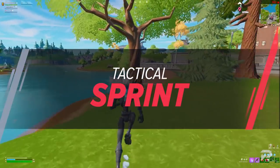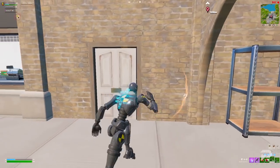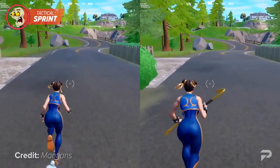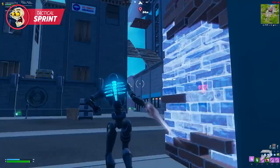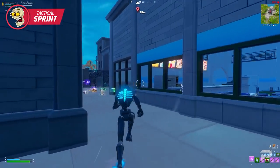Alright, so outside of consumable items, there has never been a mechanic in Fortnite that allows you to run faster than a typical full sprint. The brand new tactical sprint mechanic allows you to run almost twice as fast as one would in a full sprint. Although you're pretty limited to the angle that you can strafe at, this feature is a great option for avoiding storm damage and escaping your opponent when you're low on health.